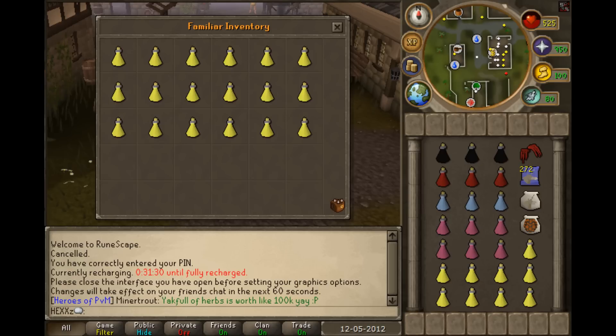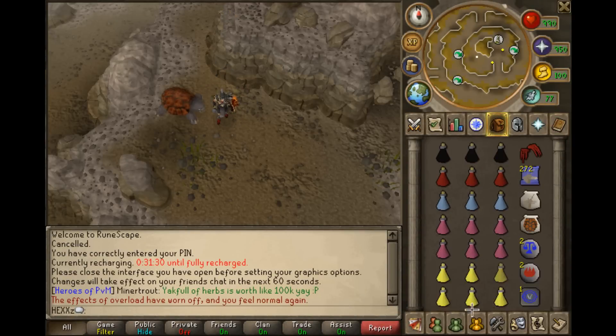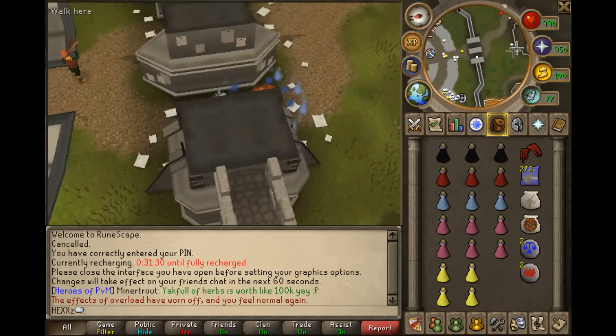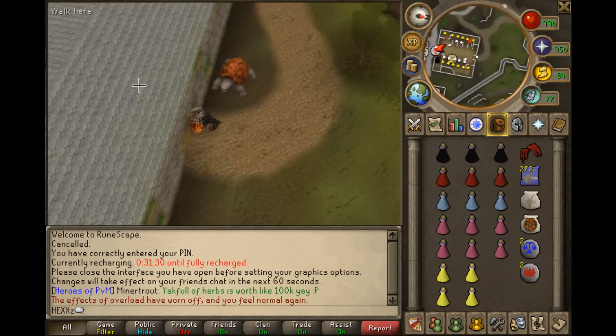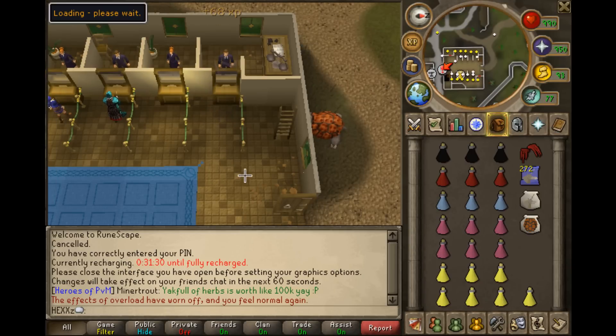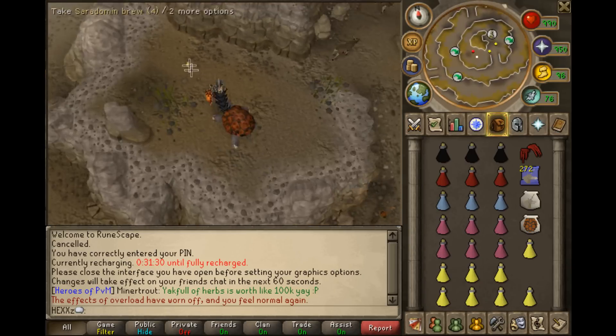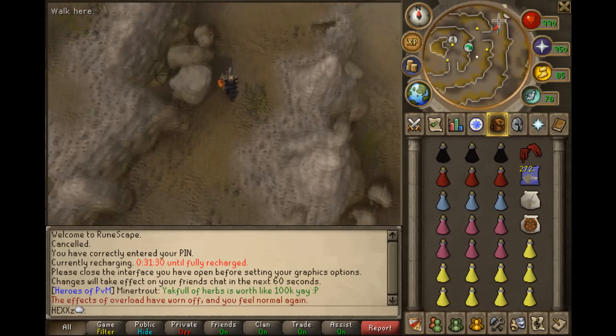I prefer to have my pouches in my inventory so I don't have to take them out during a kill, but that's completely up to you. Now that you've prepared, basically what you want to do is teleport to Trollheim, drop two brews, teleport back to Varrock or any bank, then take out another two or three brews to fill the empty spaces in your inventory. Then when you teleport back, you can pick up those brews and you'll have a full inventory without any unnecessary items. That's called a drop trick.